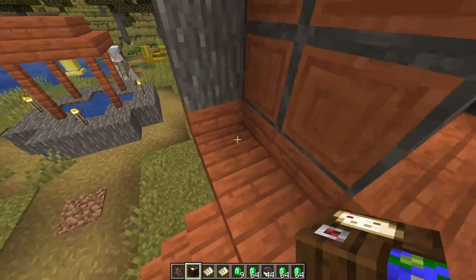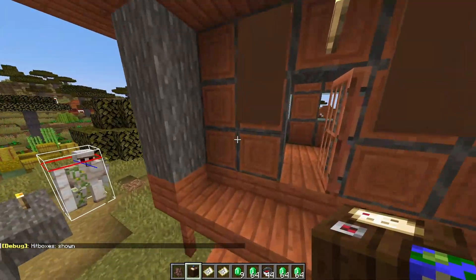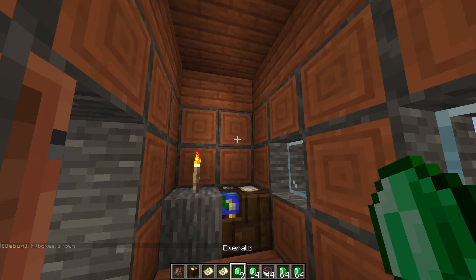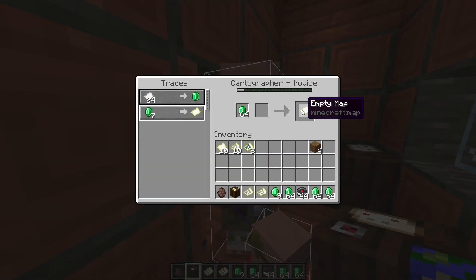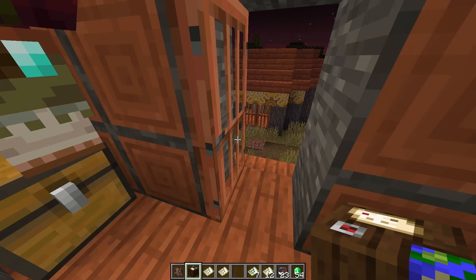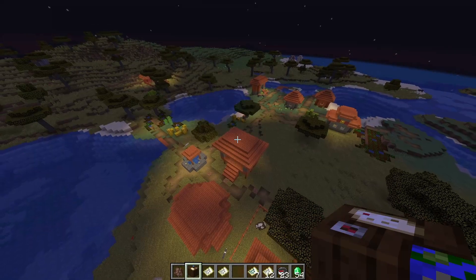I have an invisible villager — he's here, he's just not here. Anyway, as you can see from this savannah cartographer, you can now get a jungle explorer map and a plains village map. If I trade with him a little bit more, I believe I can also get a desert village map. The point is you can find all these cartographers and they can take you to different villages.